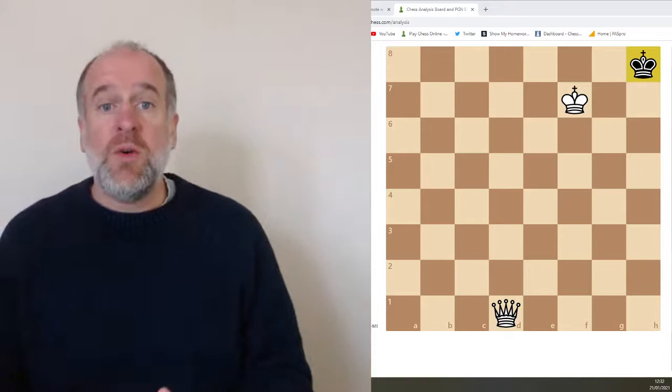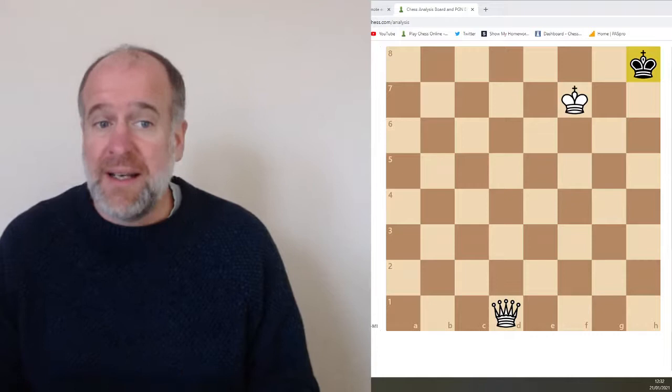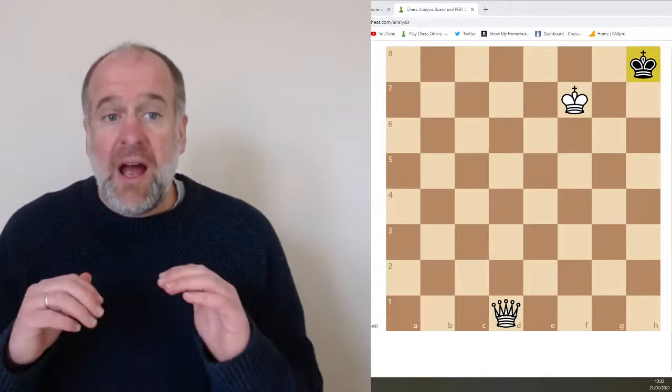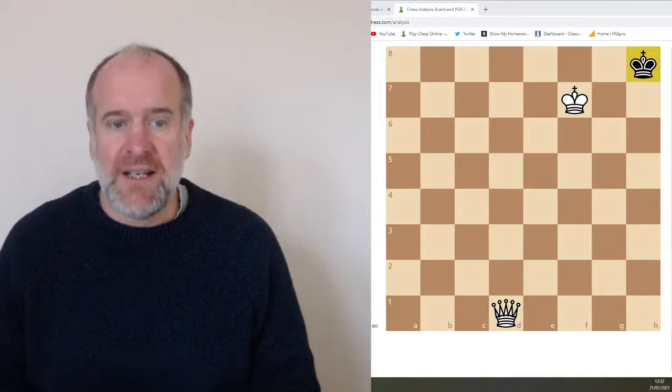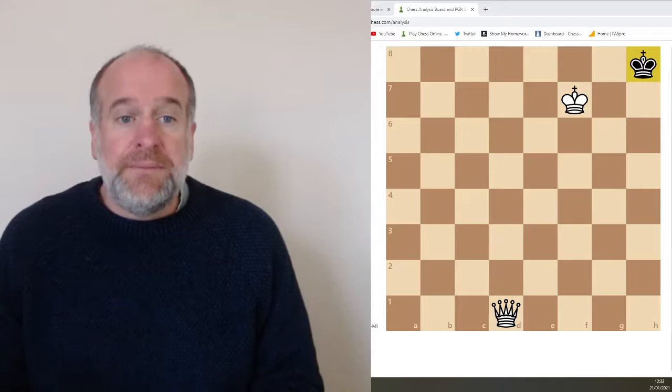Hello everybody, welcome to Mr. Stanier's Chess Academy. This is the Beginner's Course Lesson 3 and what we're going to do today is we are going to start off by looking at some more examples of checkmate, because it's such an important idea in a game. We're then going to talk about the three stages of a game of chess and then we're going to look at how you start a game of chess — what moves you need to do first.